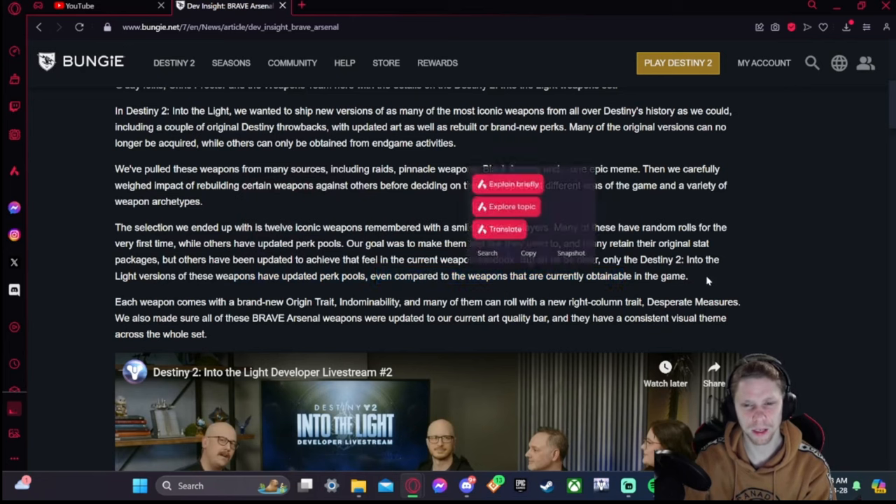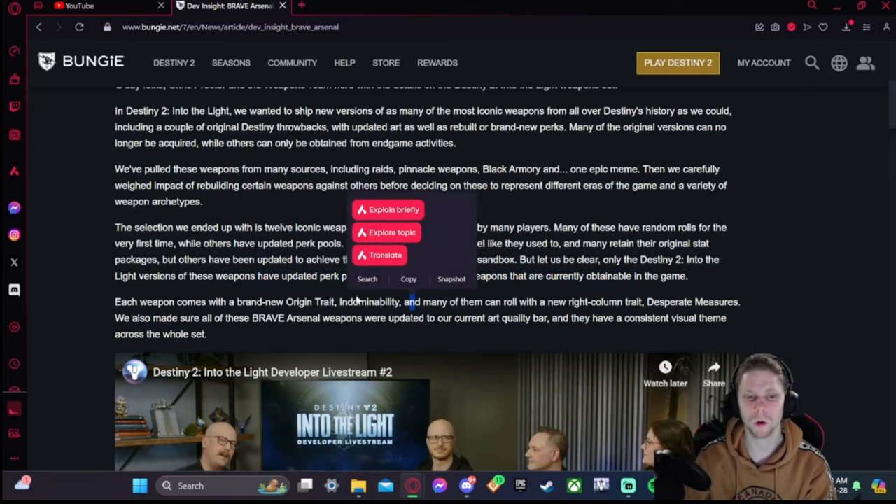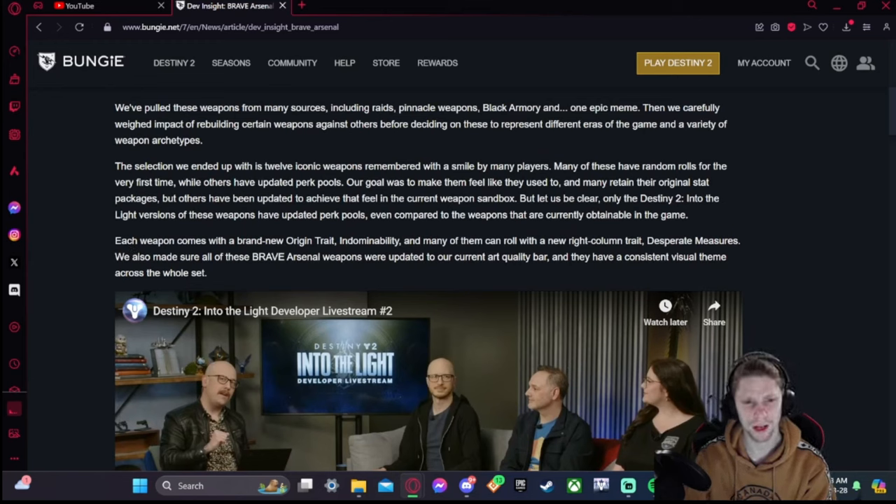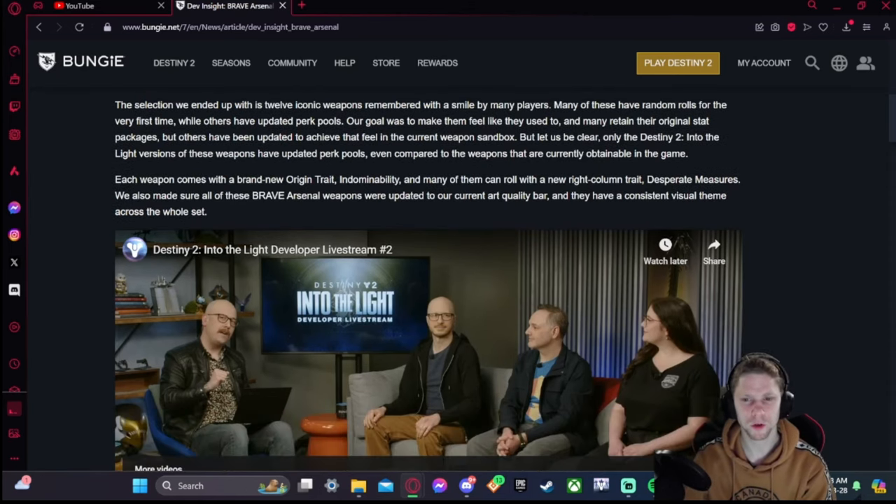Only the Destiny 2: Into the Light versions of these weapons have updated perk pools — so Forbearance or Fallen Guillotine currently in the game are not getting updated, only the Into the Light versions. Each weapon comes with a brand new origin trait called Indomitability, which is basically like Pugilist and Demo rolled together in a weaker version. Many can also roll with a new right-column trait called Desperate Measures.